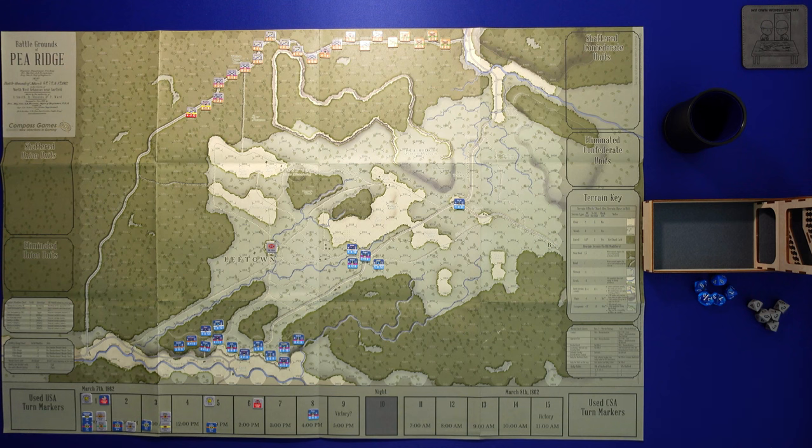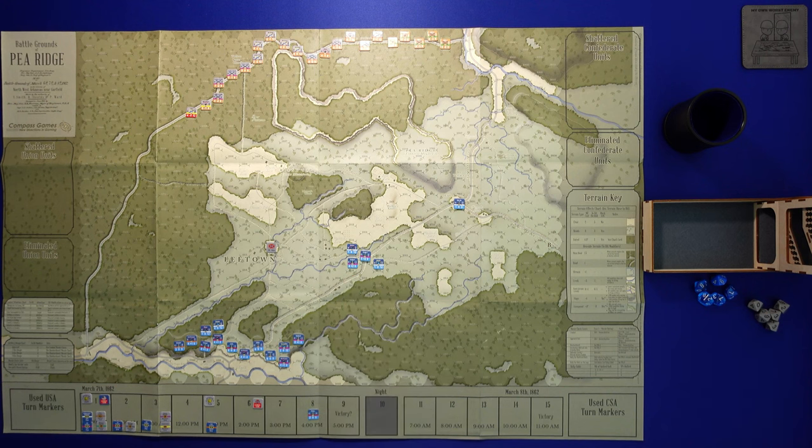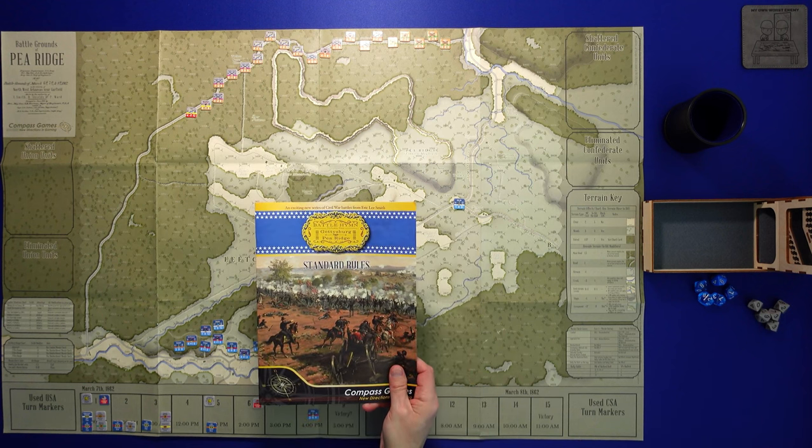Hello and welcome to My Own Worst Enemy. It is time to return to Pea Ridge. If you remember, we have played through — across five Aprils, we did the Battle of Pea Ridge. That system is designed by Eric Lee Smith, as is this. This is Battle Hymn: Gettysburg and Pea Ridge.